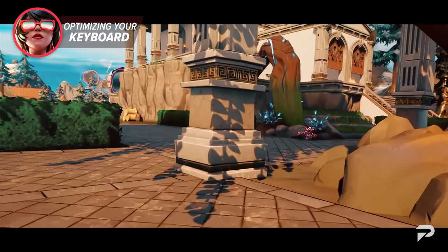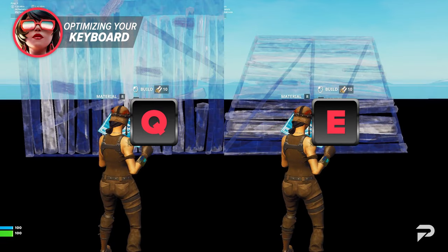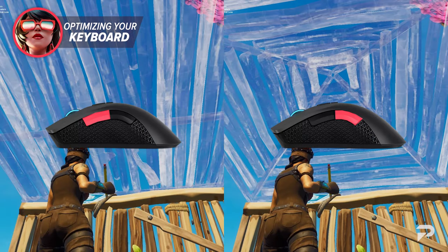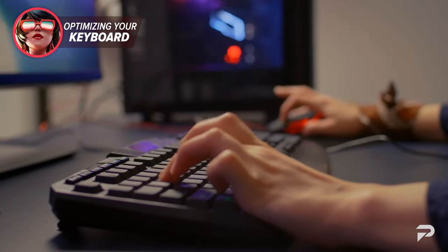If you want to perfect the art of building, you'll want to break away from the defaults. Q should always be walls while E should be stairs. With those two accessible from your left hand, you'll be able to set up quick blocks and scale upwards. For floors and roofs, consider putting them on your mouse hand. This means fewer finger movements to get everything set up, but also quicker builds when you have two hands managing the job.